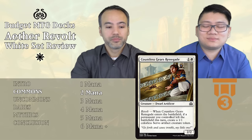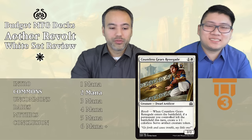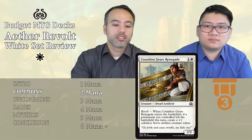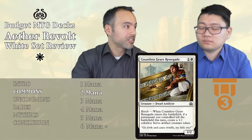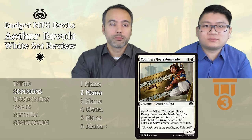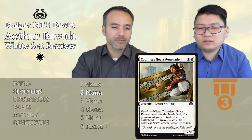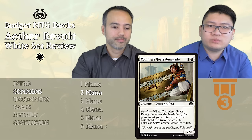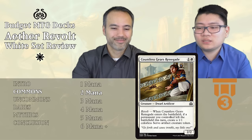Next card is Countless Gears Renegade. For two mana, it's a 2/2 Dwarf Artificer with revolt — the mechanic we've been talking about. Revolt is like Morbid but a little different: when this guy enters the battlefield, if a permanent you controlled left the battlefield this turn, you create a 1/1 colorless Servo Artifact Creature token. A 2/2 for two is already fine on curve, and later in the game when you're losing stuff or triggering Conviction, it gives you a little extra body. Three power and toughness over two bodies for two mana is decent — Tier 3.